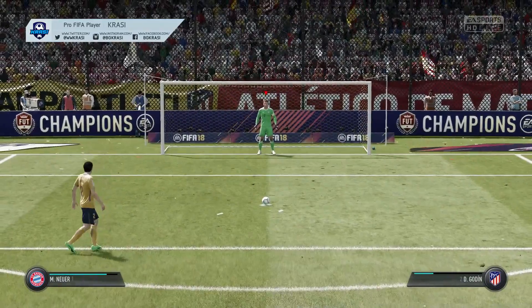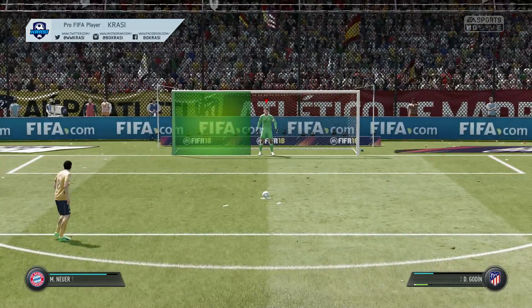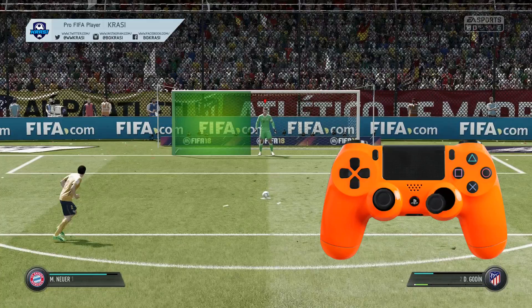Let's take the following example with Diego Godin. He's about to take a penalty — just track his head motions. When he starts sprinting towards the ball he turns his head towards the left post, which means he will direct the ball to the left side of the goal. There are three options: bottom left, middle left, or top left corner. Now look at the bottom right corner to find out the exact shot power — in this case it's around one bar of power, which means the ball will go to the bottom left corner. All you need to do is hold the right stick towards the bottom left corner and you're gonna save the penalty with ease.